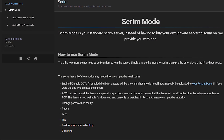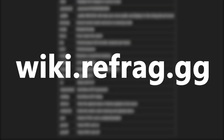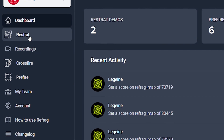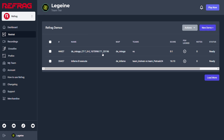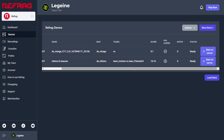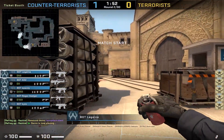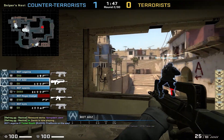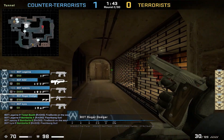You can visit Refrag's Wiki for more information and for a complete list of commands. The link to it will be in the description. After a scrim, navigate to the Restrat tab on your dashboard and you should be able to see the demo of the scrim that you just played. All you have to do is start a server and once you're in it, click the start on server button, and you'll be able to watch the demo within Restrat. There will be a separate tutorial video explaining how Restrat works, but until then, that's it for the video and have fun in Refrag.